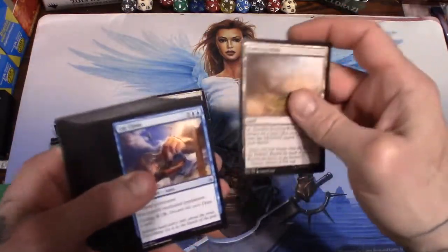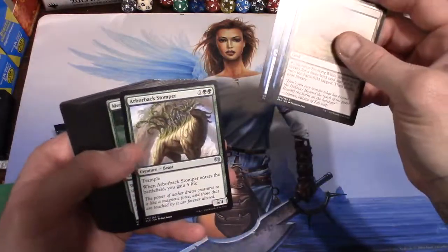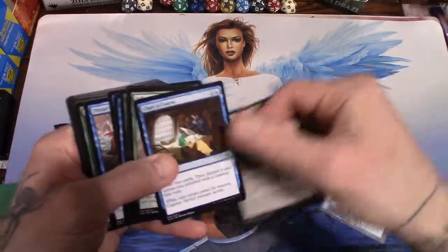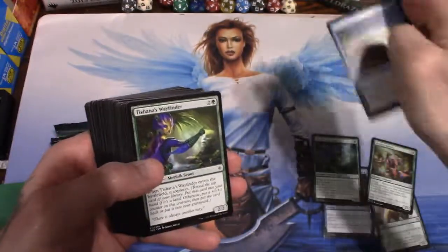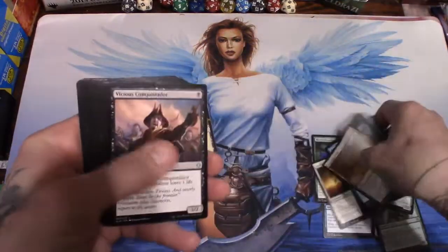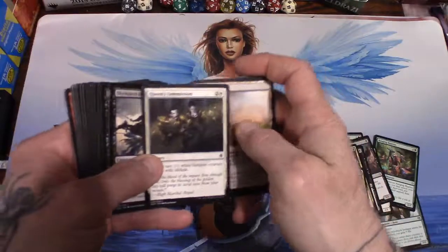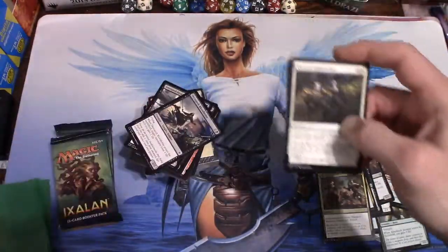Alright, we got Evolving Wilds, Lay Claim, and Chart of Course - that's a sorcery. Arborback Stomper is a beast. Merfolk Branch Walker, Raging Raptors, Shorekeeper, Pirate's Prize - there's an uncommon, there's an uncommon, there's an uncommon. Common common common. Pirate's Prize, Tishana's Wayfinder, New Horizons, Evolving Wilds again. Duskborn Skymarcher is an uncommon. Vicious Conquistador is an uncommon. Bishop of the Bloodstained. Call to the Feast - two of them. Queen's Commission - that's a good card, creates two 1/1 white vampires. I love tokens, anything that generates tokens I like to put in my deck.